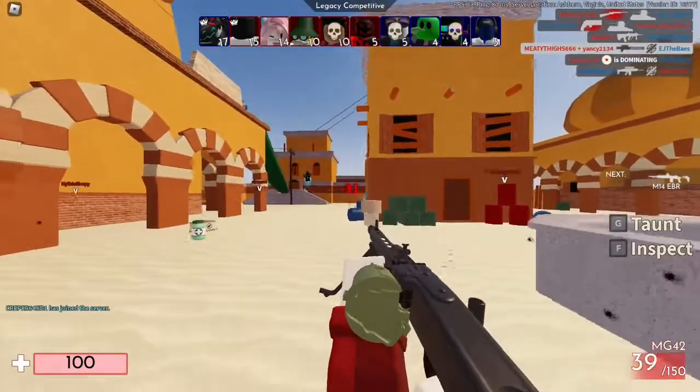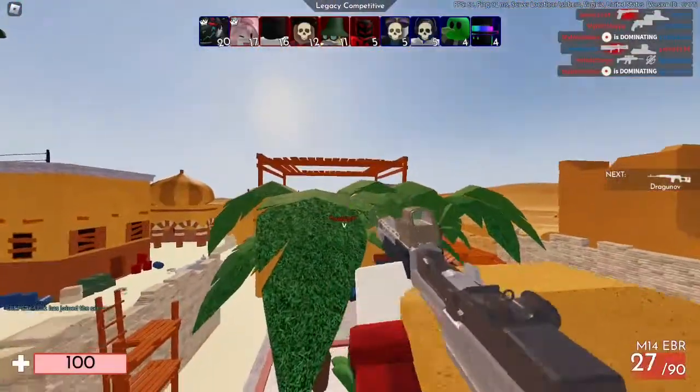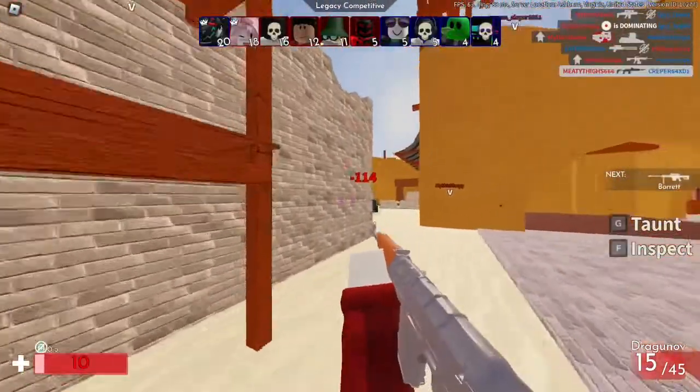Alright, tip number one is pre-firing. Every time you see somewhere an enemy can peek out from, just start shooting at it. This way you won't have to be slowed down by reaction time when they peek you.